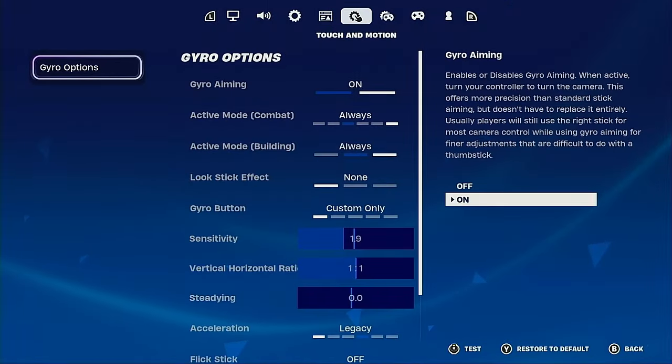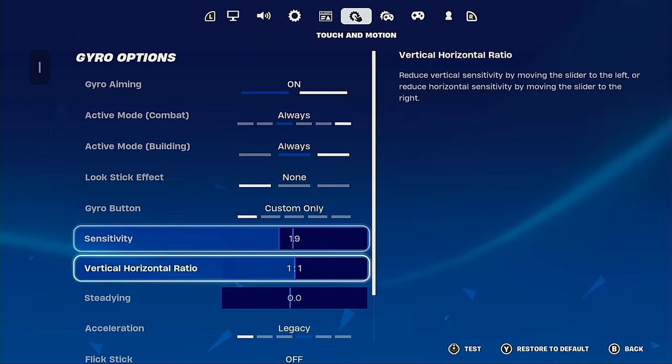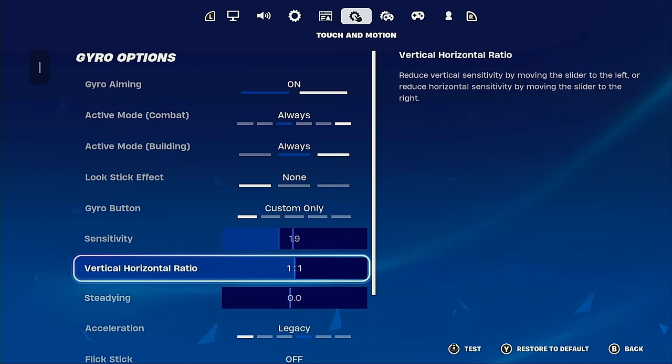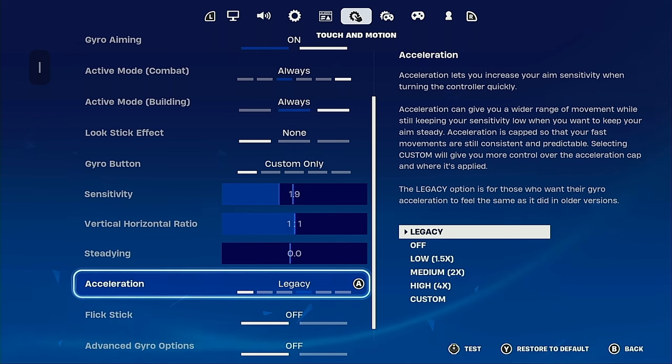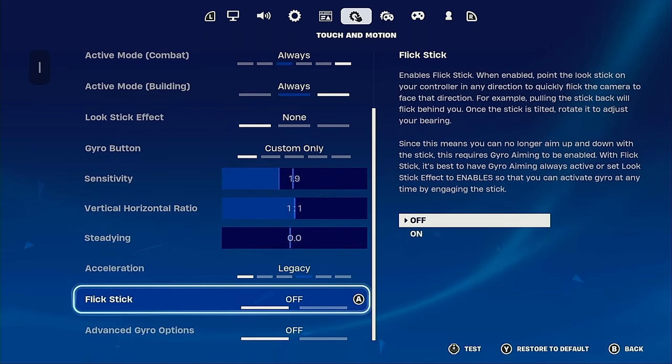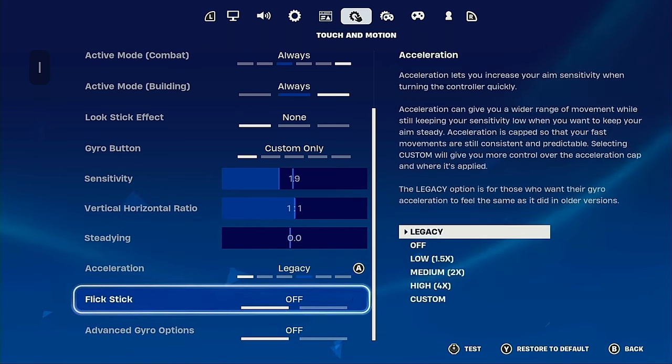I'm a bit rusty right now — I haven't played in a while. Sensitivity — I have it at 1.9, 101 vertical and horizontal ratio, steadying 0.0, legacy acceleration. People say acceleration is bad, but I like legacy because that's how motion controls used to work back in 2019 — that was the OG gyro. Flick stick off — I don't think anyone actually uses that. Advanced gyro options off — I like to keep it simple at 1.9 across all my aiming sensitivities.